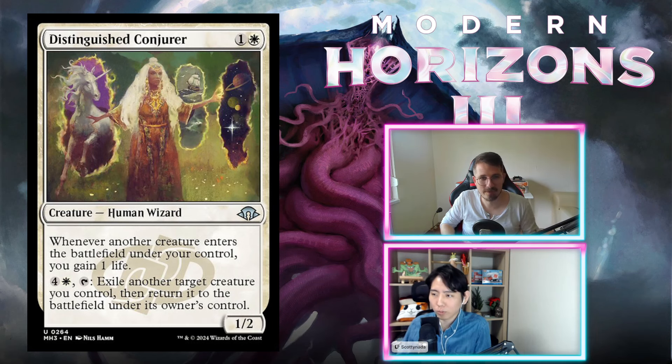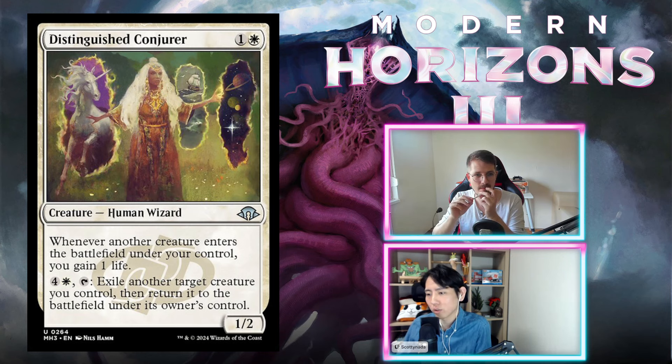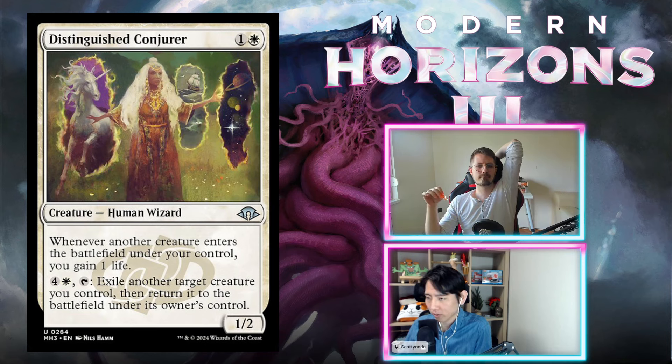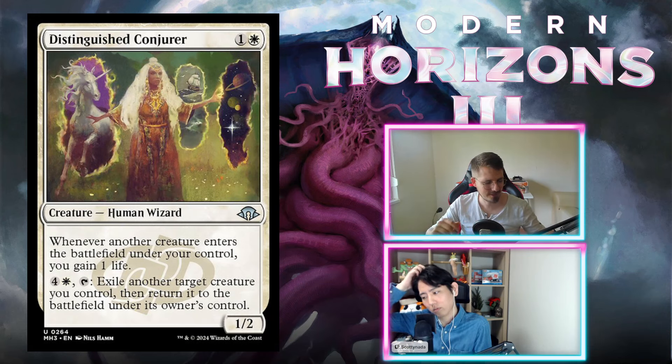Distinguished Conjurer — one and white, two mana for a 1/2 human wizard. Whenever another creature enters the battlefield under your control, you gain one life. You can pay five mana and tap it to exile a target creature you control, then return it to the battlefield. Two mana 1/2 gaining life on each creature entering, including spawns — that's not super strong. Five-mana flicker is kind of expensive — really clunky. I'm off it. This is a D. Really cool card, but also a D.